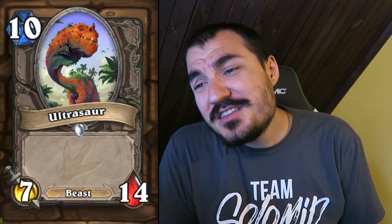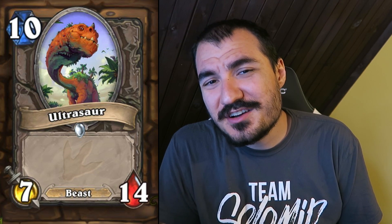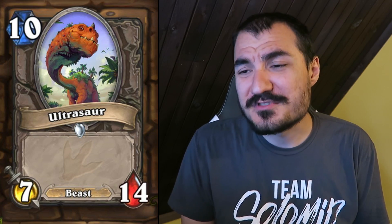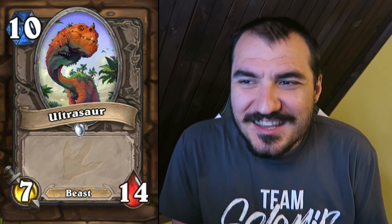Hallucination: 1 cost Rogue card. Discover a card from your opponent's class. Sure — go to Arena, I guess. You're going to get some very powerful legendaries a lot of the time. Ultrasaur: you might call it a pack filler, but it looks pretty interesting. In Arena, getting a 7/14 is much better than most 8, 9, and 10 drops since it trades with two of them. At the same time, adaptations could give it Poisonous. It looks like a pack filler but might be a little bit more interesting than that.